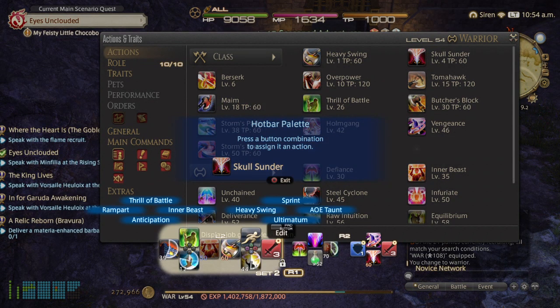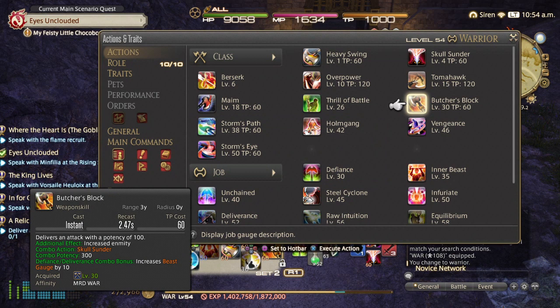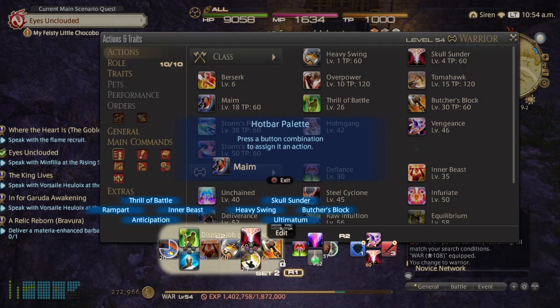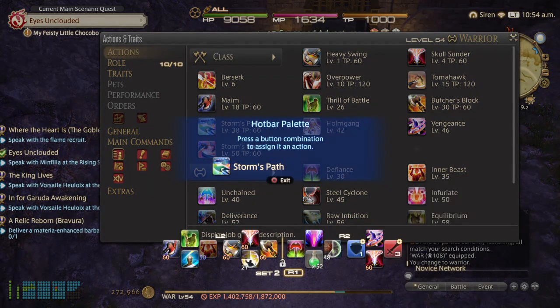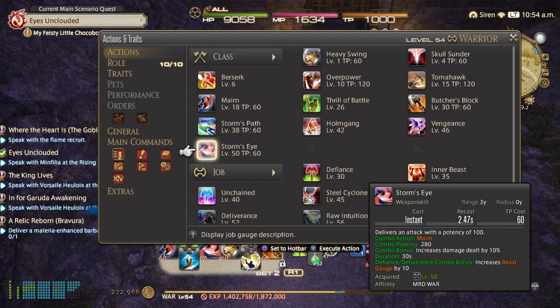I'm going to hit square — and you can set it how you prefer, it doesn't have to be exact. Hit square, and then I'm going to replace that right there. So now I have my combo, my initial combination. Now I'm going to set my secondary combination, so I'm going to hit this and replace this over here, and place this ability.